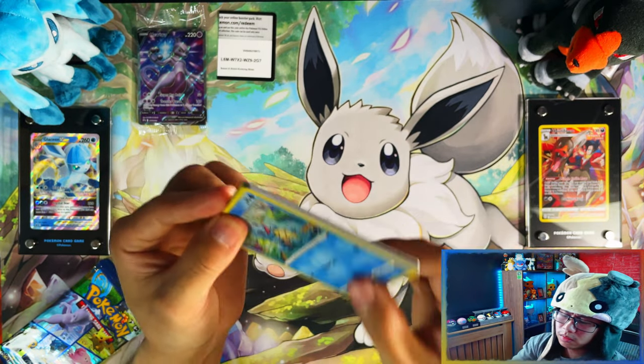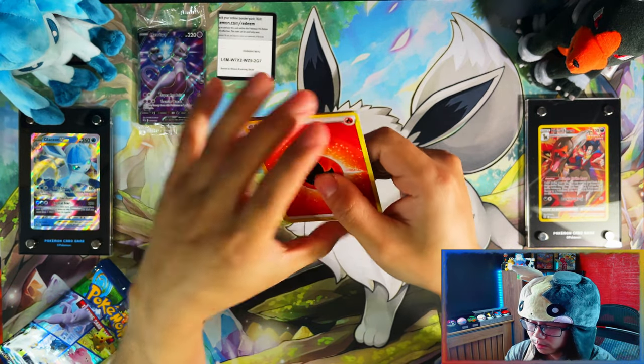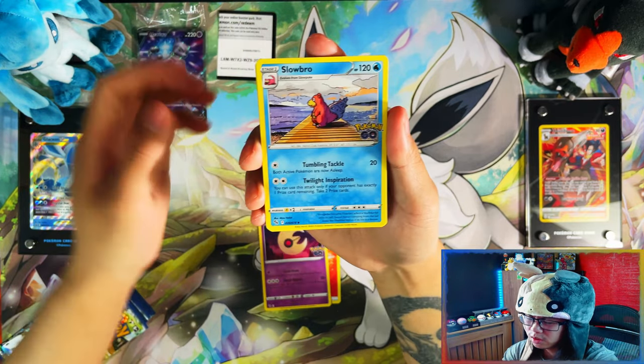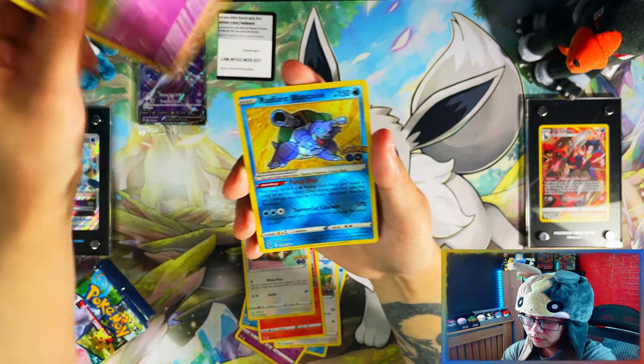Elite Trainer Box: 10 booster packs. Radiant Eevee you get 8. But in the Radiant Eevee you get a play map, which probably covers the cost of the 2 fewer booster packs — I'd say even better than that to be honest. So for the same price.